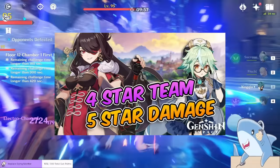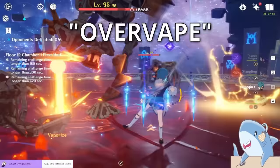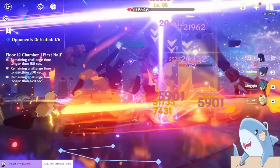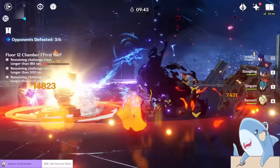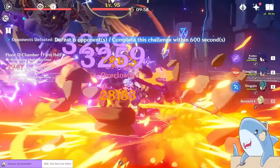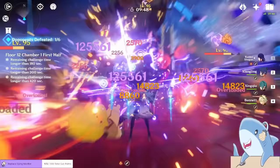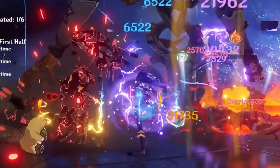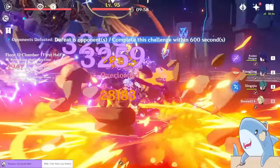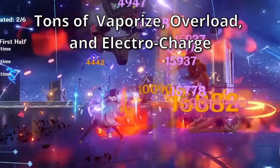The next great example is the Classic Raiden National Team, dubbed an Overvape Team because it does overload and vaporize very consistently. You play it by starting with Raiden's skill, then Bennett's skill and burst, Xingqiu's skill and burst, Xiangling's skill and burst, and finishing with Raiden's elemental burst. What ends up happening is you have a lot of off-field pyro, hydro, and on-field electro going off at the same time. Thanks to Xiangling and Xingqiu's special characteristics, Bennett's attack boost and healing, this team is super easy to play and very powerful, consistently creating vaporize, overload, and electrocharge.